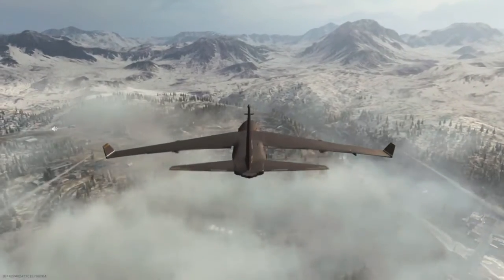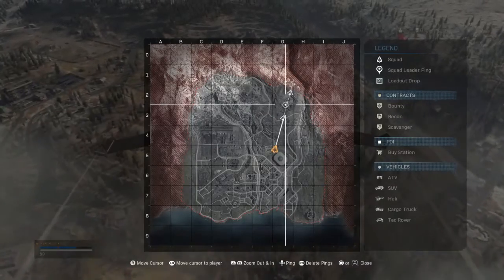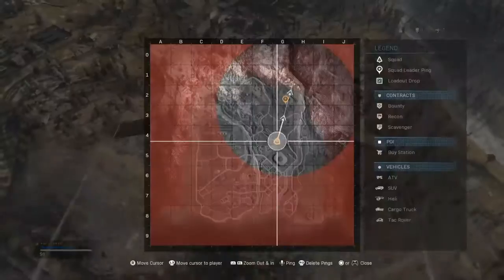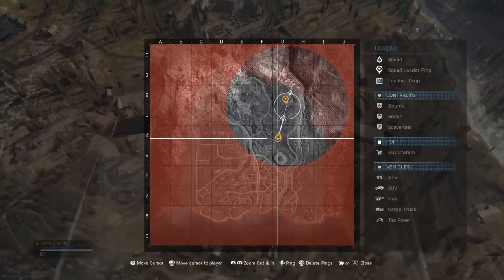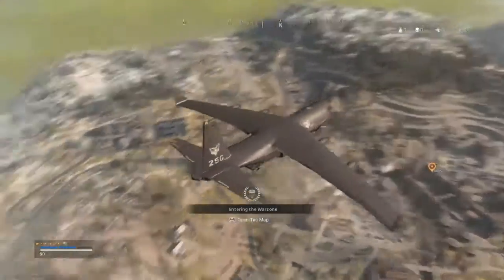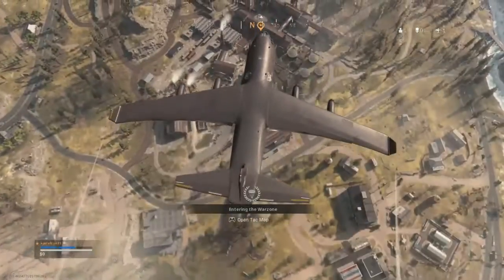Welcome to Warzone Battle Royale. That's our drop zone! Get ready! Use your TAC map and choose when to deploy from the aircraft. The white circle on your TAC map shows where the gas closes in. The timer shows how long you have before that happens. Plan ahead. Find a weapon. Stay out of the open and you'll make it. Stay sharp.